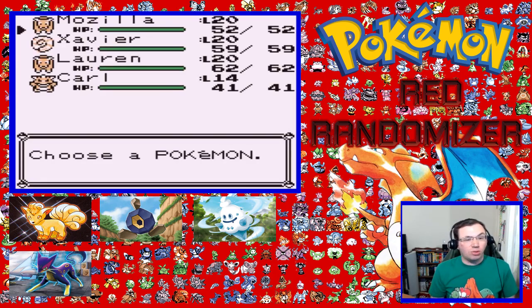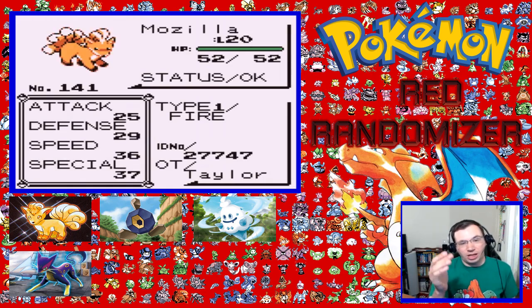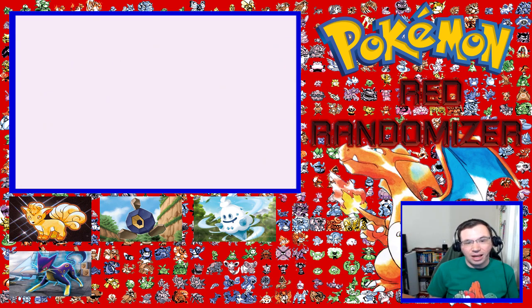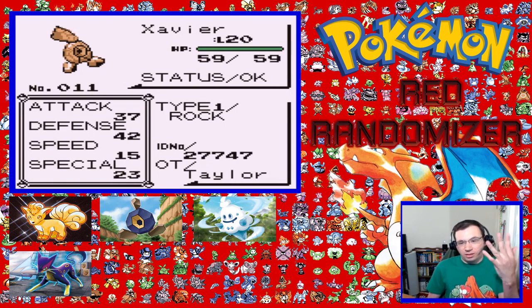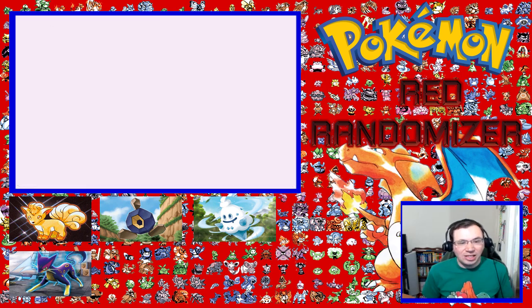I'll go over the team so we can see. First up we have a Gen 1 Pokemon, Mozilla the Vulpix, level 20 with Ember, Fire Spin, Confusion, and Quick Attack. And then we have Xavier the Roggenrola, which is a 5th Gen Pokemon, with Headbutt, Rock Blast, Sand Attack, and Tackle.